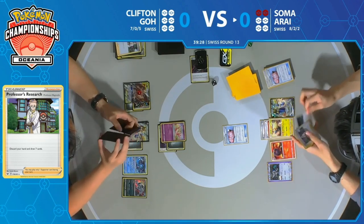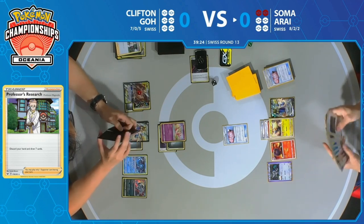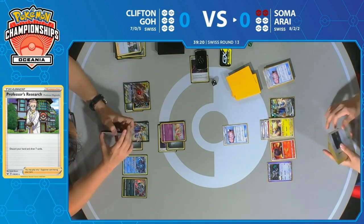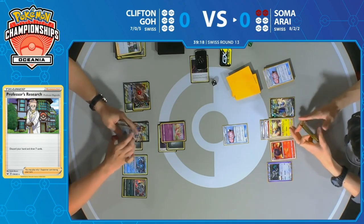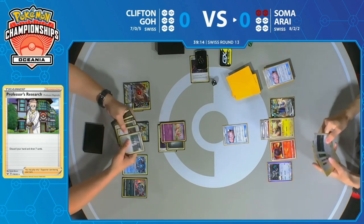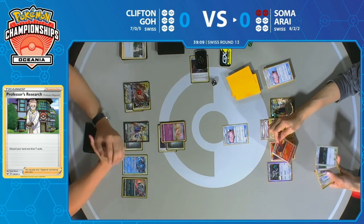That's another Lily's Poké Doll going down on the bench, so the strategy continues — Clifton just attacking the bench, leaving a Lily's Poké Doll active. Soma is still unable to start discarding cards from Clifton. And we can see that Slumbering Forest at the top of Soma's hand — that in combination with Mareep is very powerful.